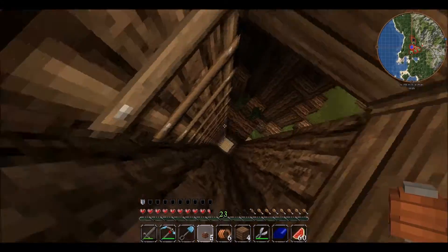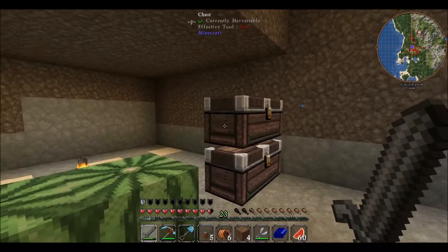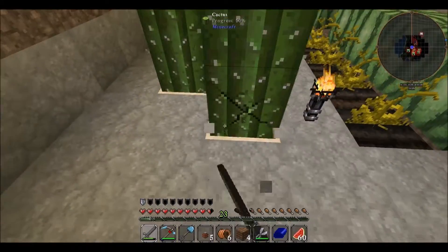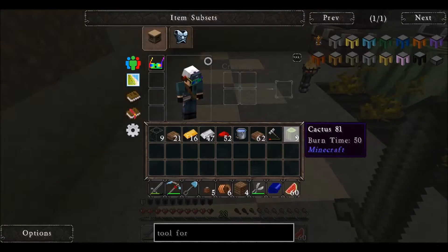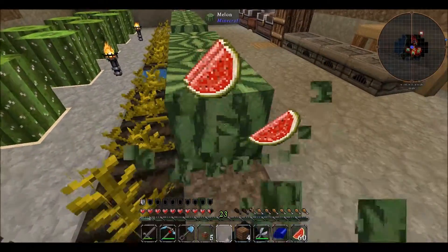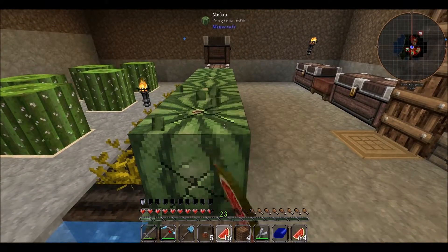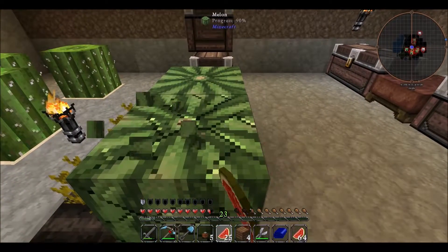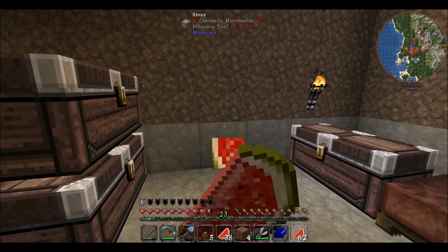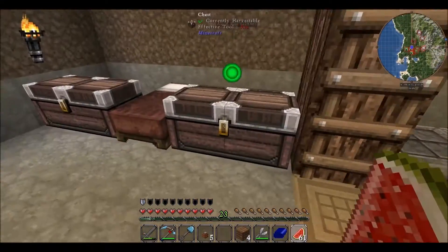Yes, I better go get that now. Oh this guy again — he's in my base! Oh, he died. Wait, no he didn't die, he just got hurt. Now he's dead, cool. Last episode I found a couple cactuses so I set those up in my base just in case I need something. I've been living on melons, which sounds about as pathetic as it actually is. It's like that old rumor about eating celery taking as many calories as you get out of it — this is the in-game version of that.